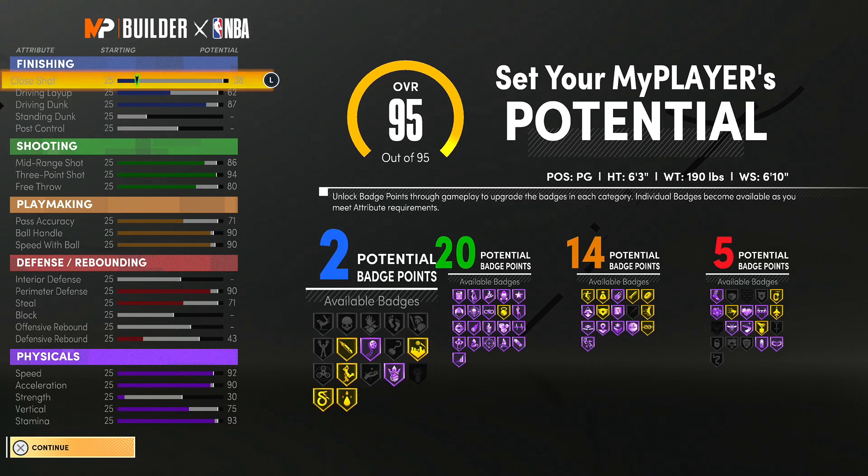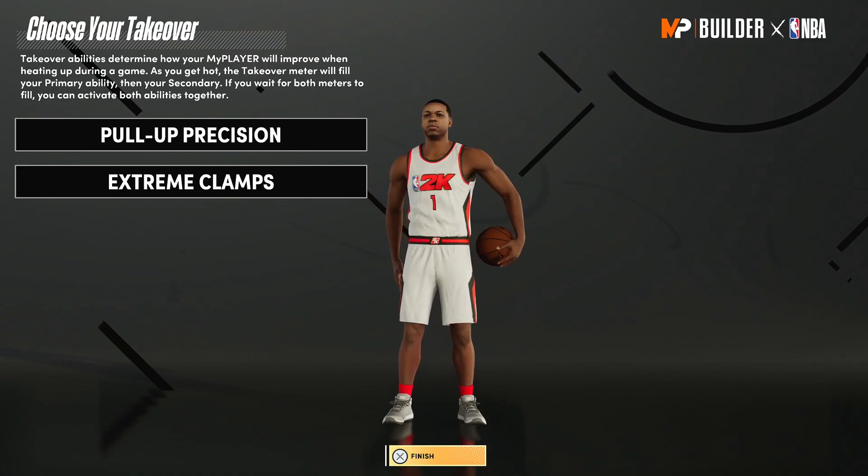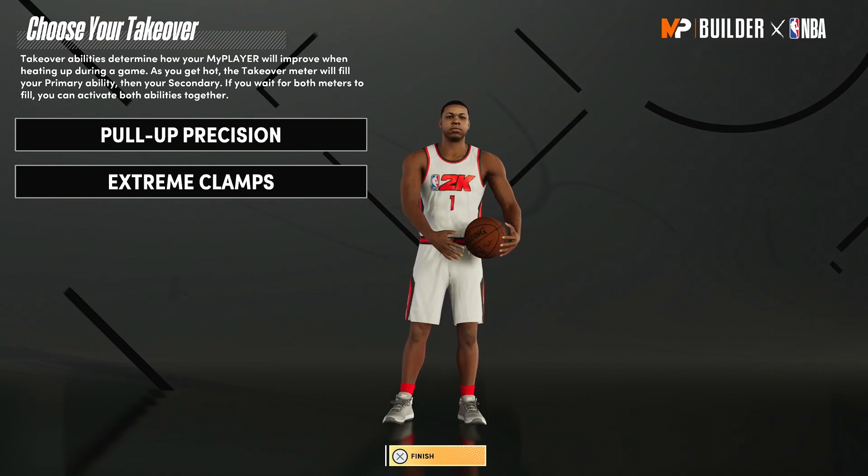Oh yeah, one more thing — once I hit legend, I'll be given 10 extra badges in each badge category. So that's 12 finishing badges, 30 shooting badges, 24 playmaking badges, and 15 defensive badges. For my takeovers, my primary and secondary takeovers, I chose Pull-Up Precision and Extreme Clamps.